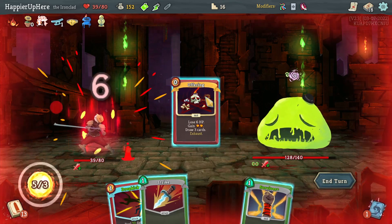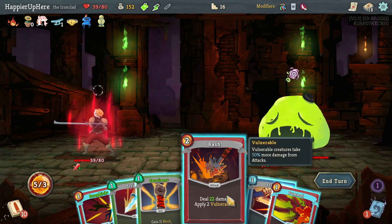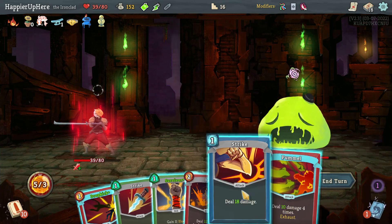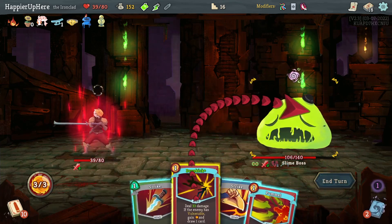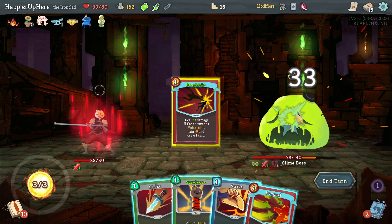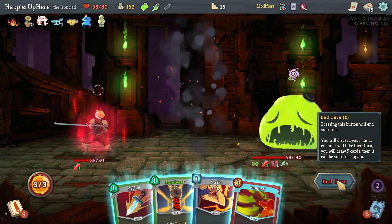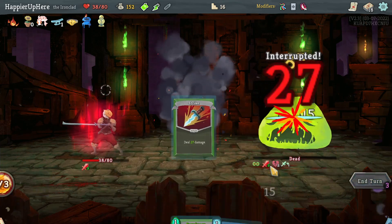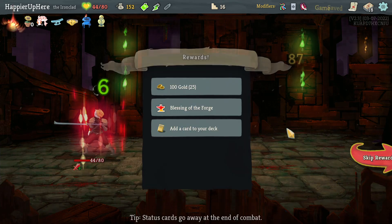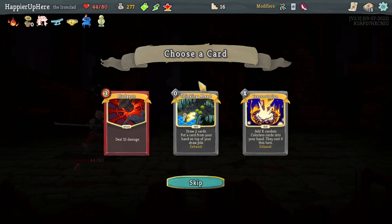I'll upgrade the Dark Embrace instead — just makes things easier to play. Slime Boss — I'm very happy to get the Eruption early. I can transform if I do Bash and Pummel but I don't actually want to do that. Bash, Dropkick — 33 is not yet enough to transform but getting close. I'll get rid of the Injury. Actually I can just do 60 damage and kill on the first turn. Slime Boss first-turn kill.